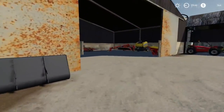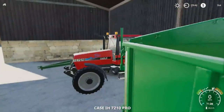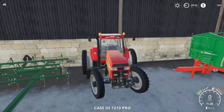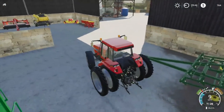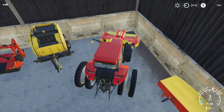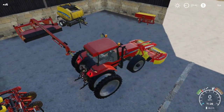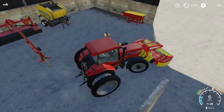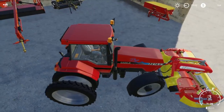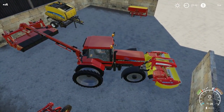We're gonna jump in the Case — that's the only tractor that we can run both the mowers with. So we'll get in that and fire it up, hook the front mower on first, hook that one back up, and hook the disc bine behind it.